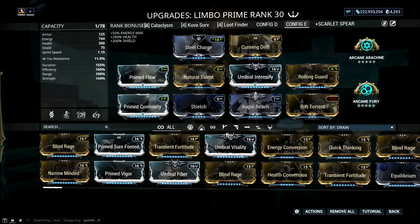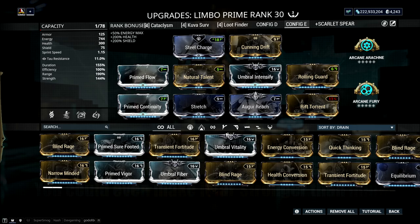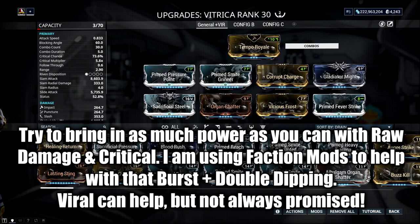If you do want the build, I will throw it up on the screen here for Limbo and for the Vitrica. Feel free to take it. If you use Rift Torrent, it will actually help the build even further because it interacts to give you extra damage. Building strength on Limbo will actually help out here, and duration with a little bit of range is also a good thing to throw on.